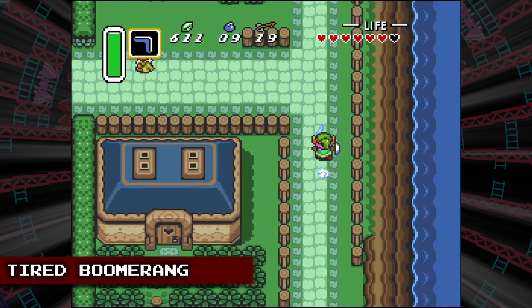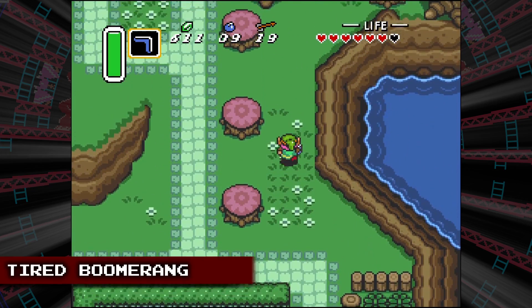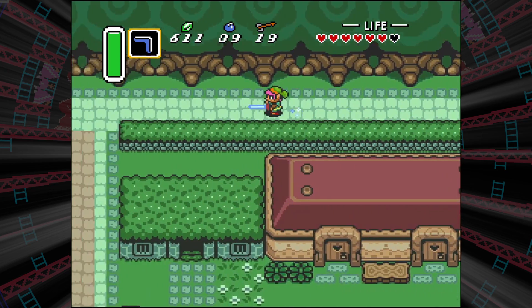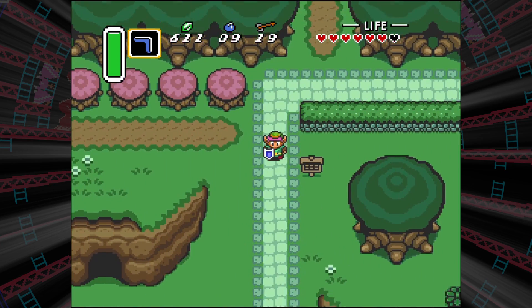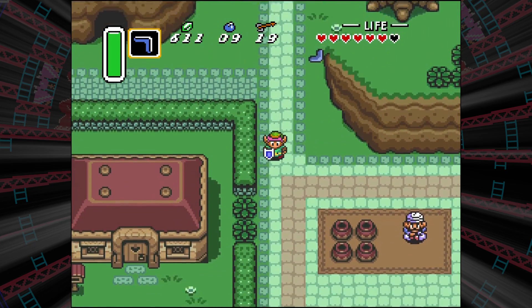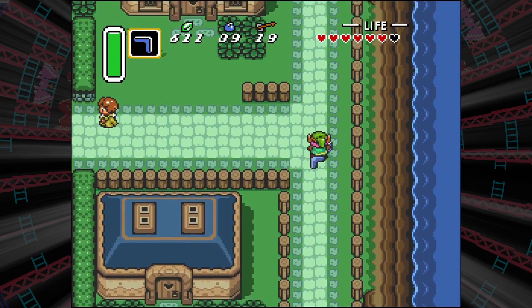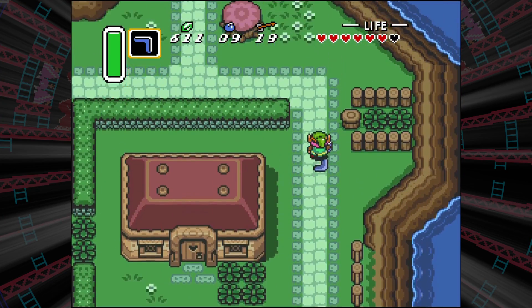Have you ever tried to outrun your boomerang? Lord knows I have, and I'm pretty sure you have too. But in Zelda: Link to the Past, if you do it long enough, it'll start running out of steam and slowly follow behind you if you keep walking. Nothing to see here — just a hero and his pet boomerang going for a walk around Kakariko Village. Same old, same old. Nothing to be concerned with here. It's a pointless glitch, but I thought it was fun nonetheless.